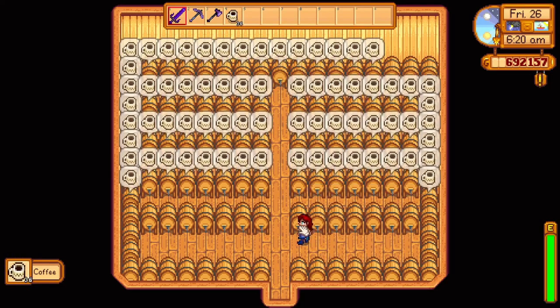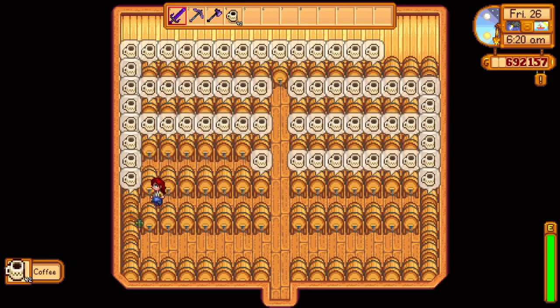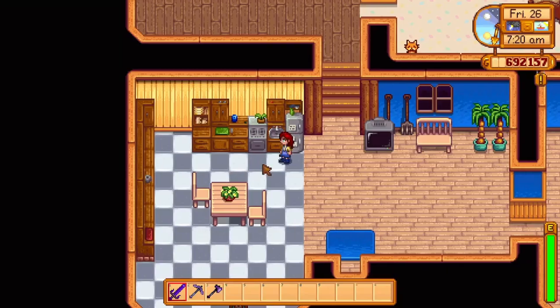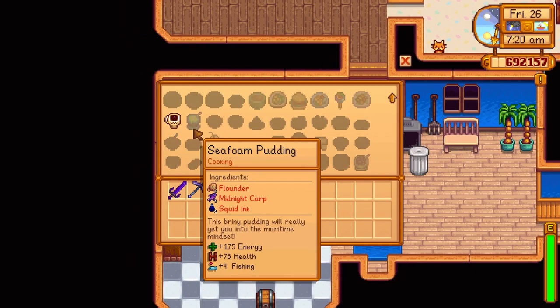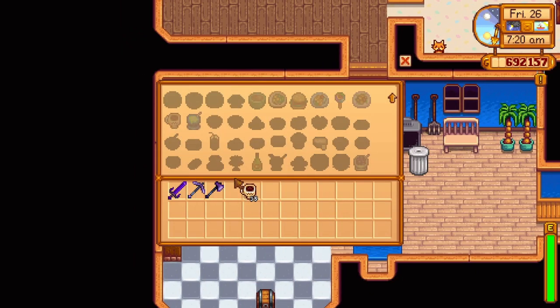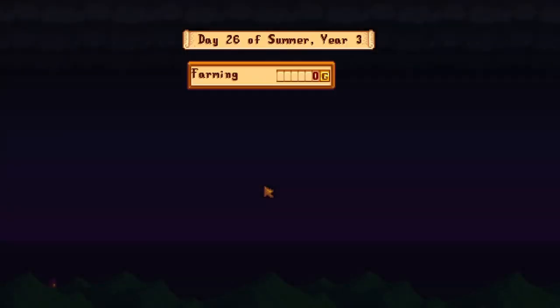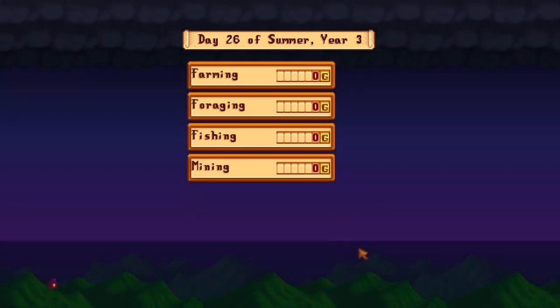With coffee you can make a Triple Shot Espresso. The recipe for Triple Shot Espresso can also be bought at the Stardrop Saloon for 5,000 gold, and it turns three regular coffees into one Triple Shot Espresso that sells for an impressive 450 gold. Turning my coffee into 35 Triple Shot Espressos and selling them was enough to complete the quest.